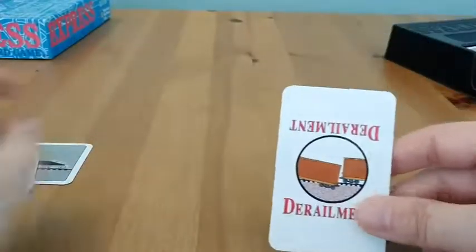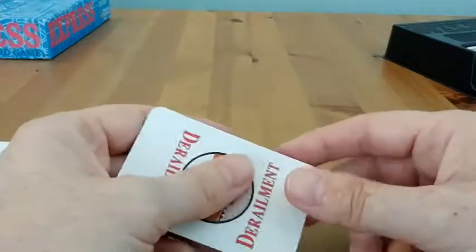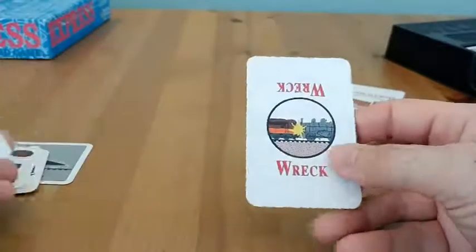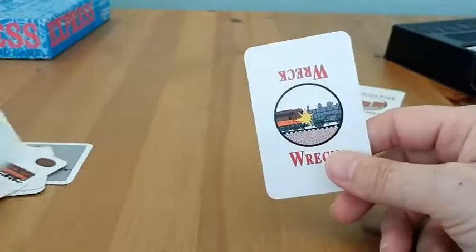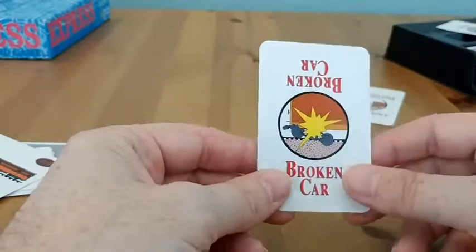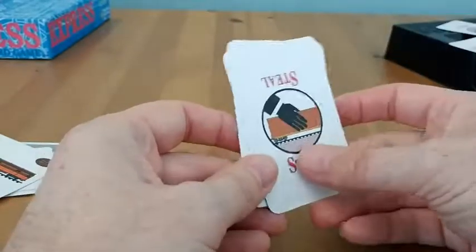Other cards you can have are derailment cards. With a derailment, if you play this on somebody, they lose their next turn — so it's like a skip card in Uno. A wreck card allows you to remove an entire train that somebody has built. So if you're trying to get rid of somebody who has a long train, you can play this card on them to destroy it. And then the broken car card destroys the last card on any train — unlike the steal card where you take it, this one just removes it. If you have a caboose at the back of your train, you can't apply these cards to it.